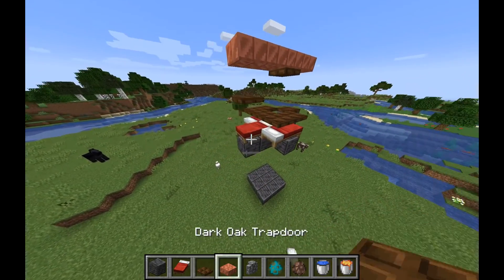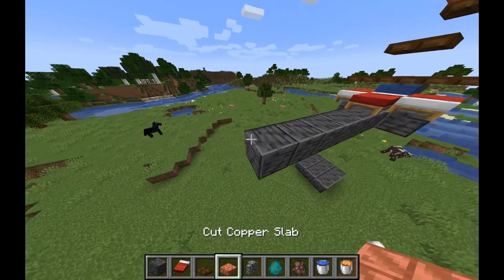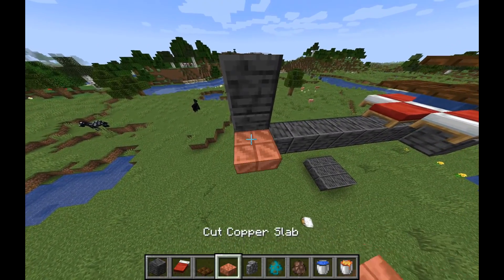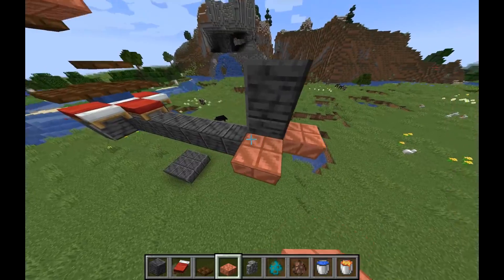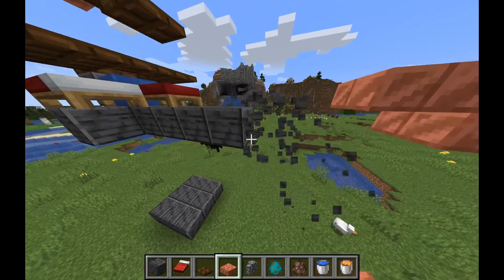Add water in the center and build 5 blocks out from the side of the front bed. Place slabs and blocks as I do, then destroy the blocks leaving just the slabs.